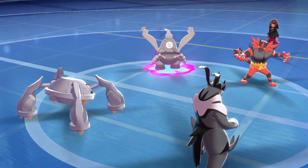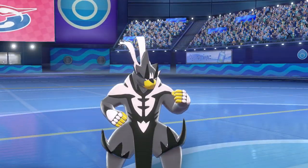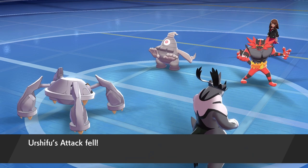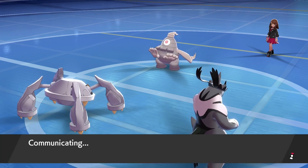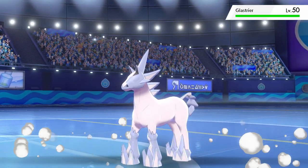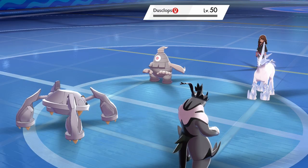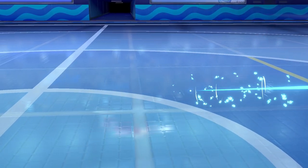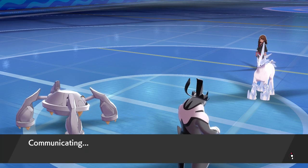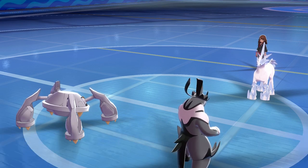We see a Night Shade from Dusclops and a Parting Shot into Urshifu — but like we mentioned, Wicked Blow's critical hit will nullify any stat drops. Glastrier makes its way onto the field in its perfect Trick Room environment, and we manage to get the Wicked Blow off with Urshifu, removing Dusclops and shutting down the Weakness Policy setup from Dusclops to Glastrier. We Protect with Metagross again so we won't be able to Protect next turn, but we can Dynamax.